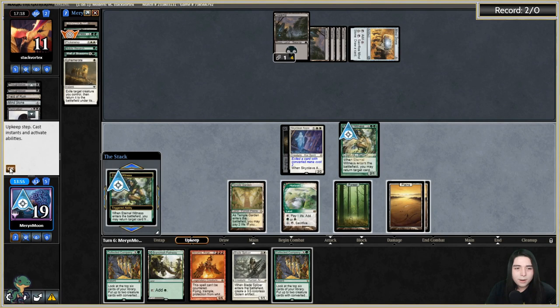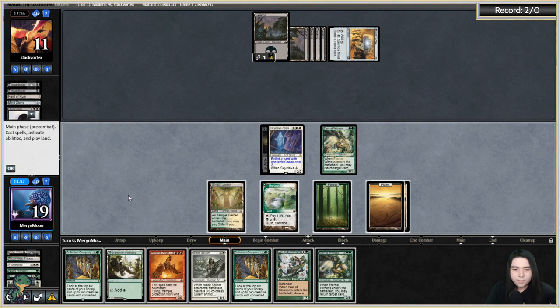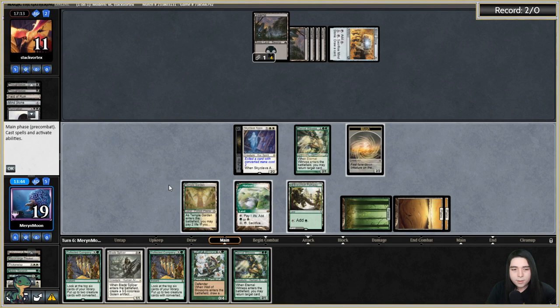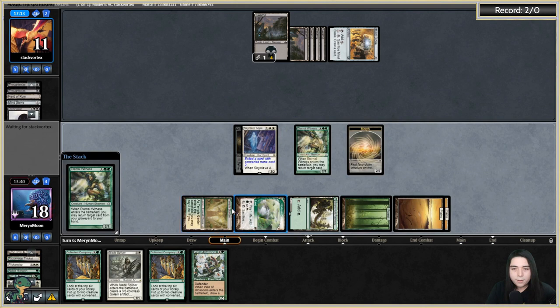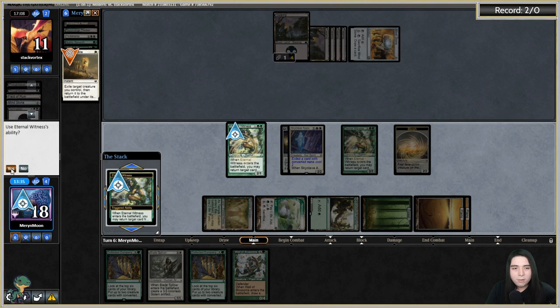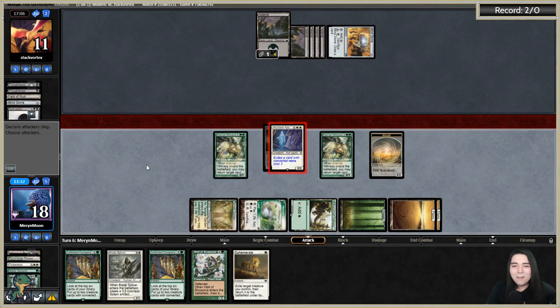E-Wit, play Branchloft Pathway, morph Akroma, play another E-Wit and get back E-Wit. There's so much value — it never ends. You cannot out-value this — it's impossible. It's infinite value forever because E-Wits loop each other, the bounce spell flickers E-Wit, and you literally get back everything from your graveyard.